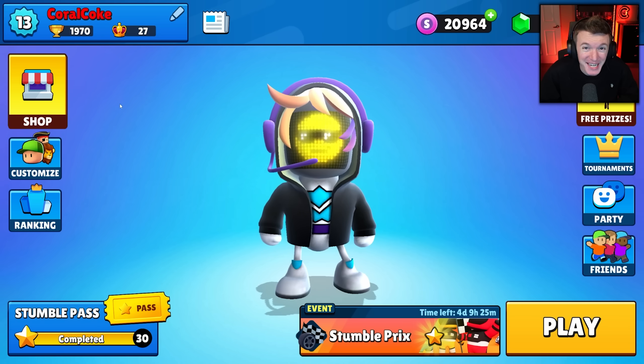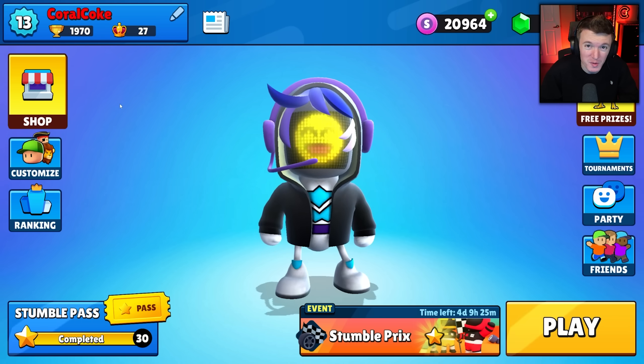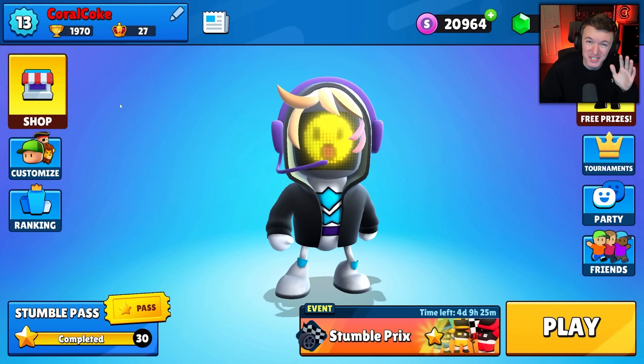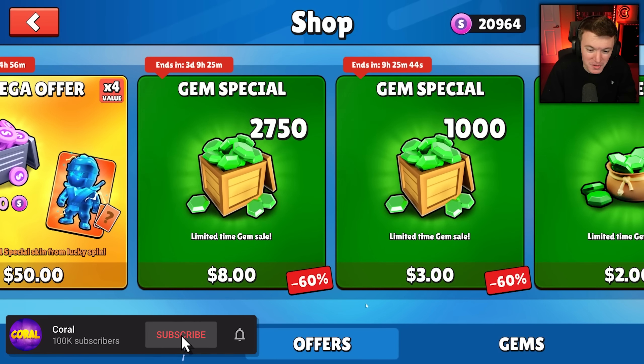Hello everyone, welcome back to another video. Today we're going to be checking out the brand new items in the StumbleGuys item shop because a bunch of new stuff was added yesterday. But before we get into that, I do want to remind you guys that every thousand subs on this channel, we give away 5,000 gems to one of you. All you have to do to enter is subscribe to the channel and comment your username down below.